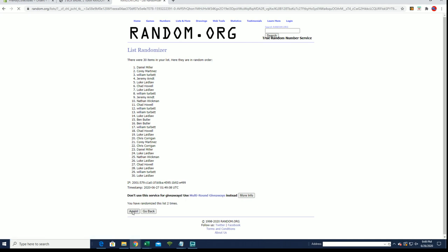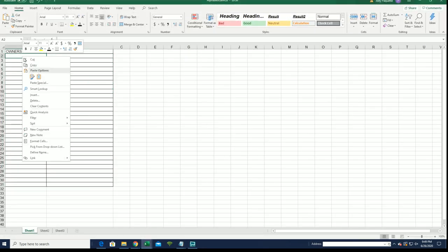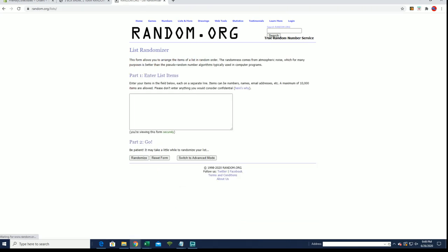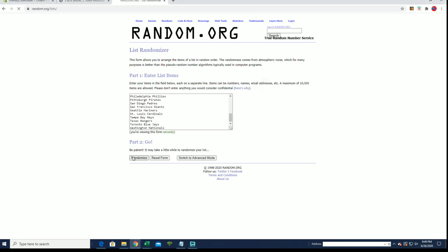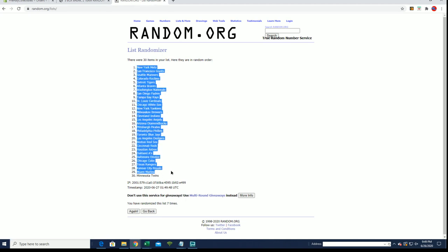30 flip names and team seven times each. Chat each to Chrissy. Let's do teams next guys. Diamondbacks to the Nationals. Mets to the Twins.